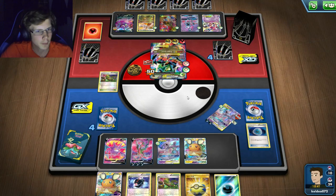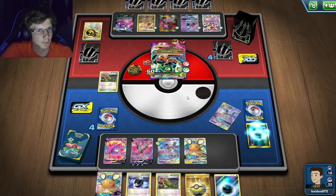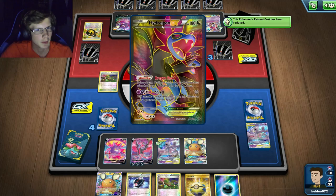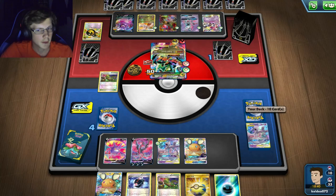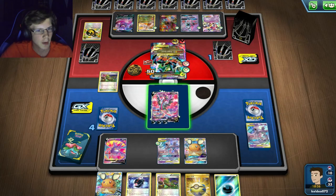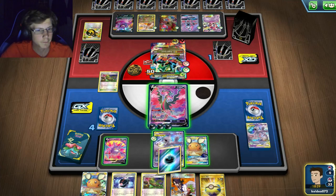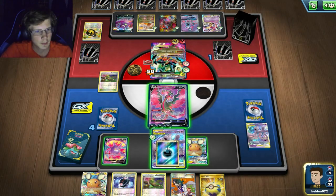I'll go for the one-hit I guess. But after that he has nothing — he's really all in on this Mega Rayquaza play and it's not like he has a guy on his bench either. I desperately need an N. I don't know how he'd be able to attack after losing Rayquaza. I probably could Sycamore though.